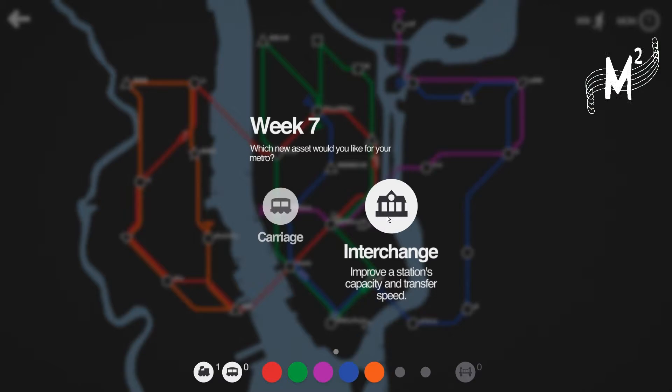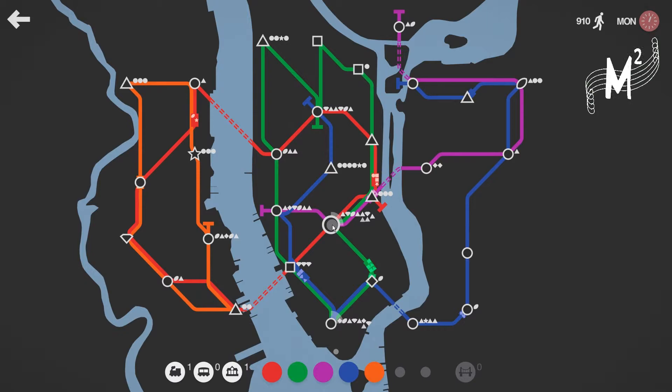A station evolved to a star, which — I don't even know what to say about it. Please stay alive a bit longer. New locomotive — improve station capacity and transfer speed, we'll go with that. It seems like a stopgap measure at the moment, but it's not much I can do. The question is, do I put this carriage on the magenta or do I put it on the green, or do I put it on the blue? I'll do it for the green, and then we'll see how that goes.